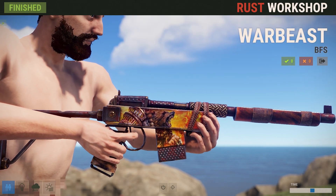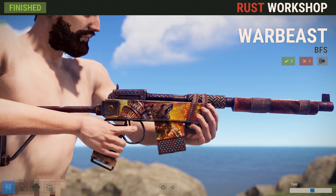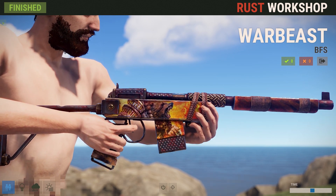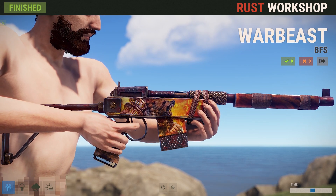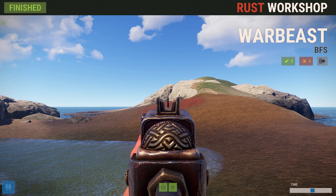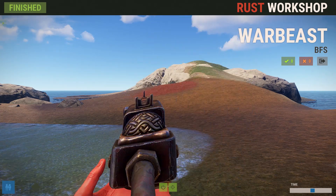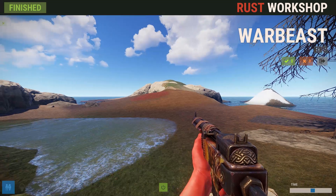Next up we've got the War Beast SAR — semi-automatic rifle — from BSF. It's got a really cool design. I like the details on it quite a bit. The picture is a little bit weird — I like the idea of the bear but I'm not sure what's going on behind it; I'm sure it's some kind of reference I'm completely missing. This one doesn't quite do it for me personally, but altogether it is really nice looking. It's very fancy, and there's a little detail on the back of the SAR which is always nice to see. This one will run $1.99.